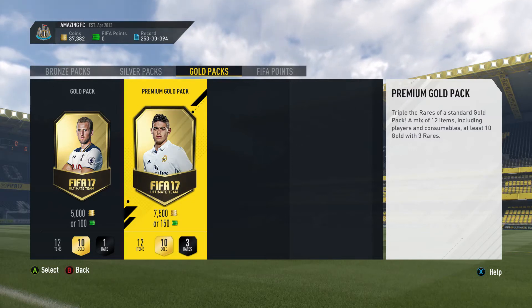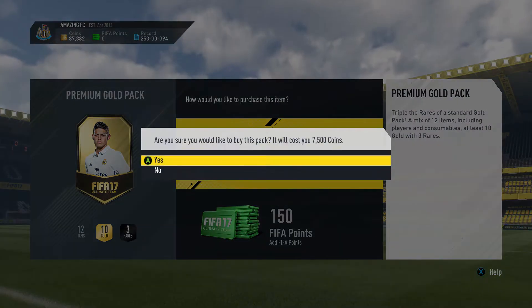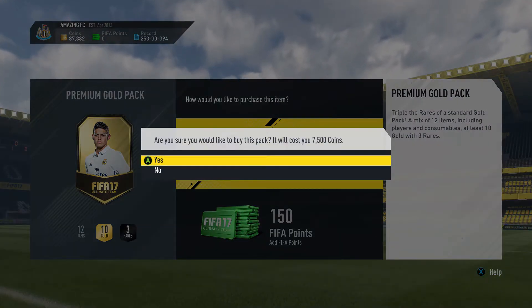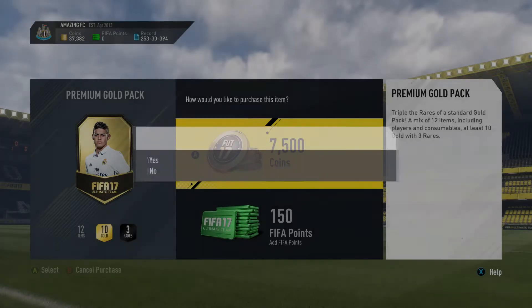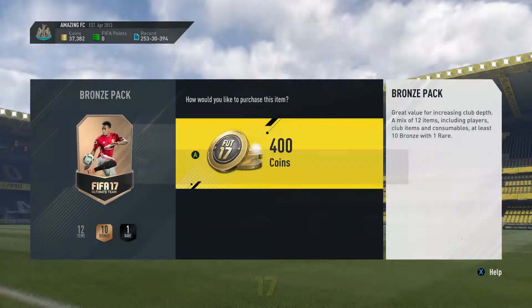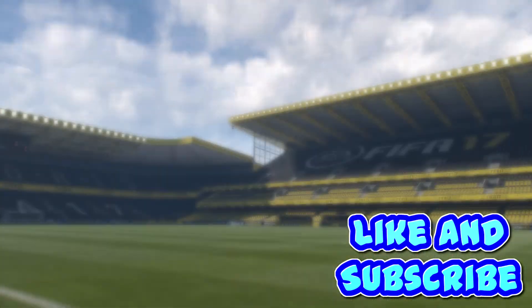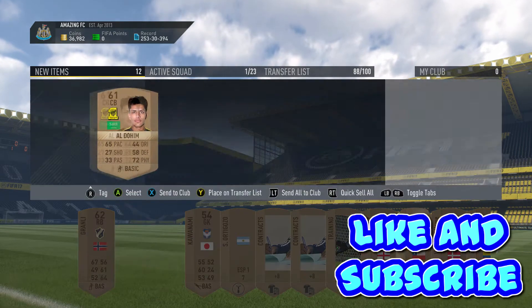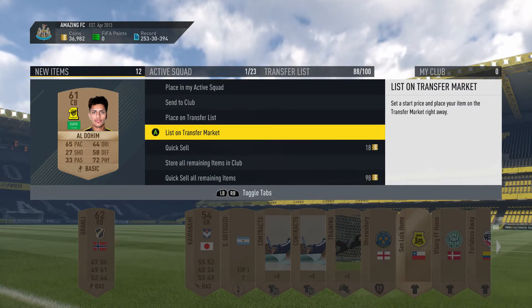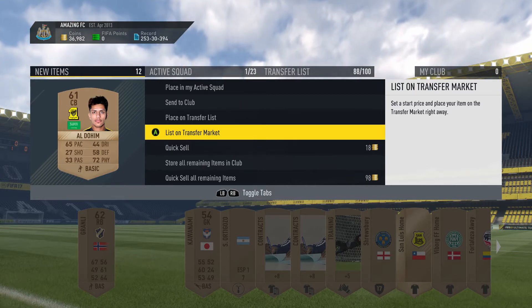In today's video I'm going to be showing you how you can make profit off packs. Gold packs are brilliant — just kidding. What you want to be doing is opening 400 coin bronze packs, this is how you make the profit. Quite a lot of you are going to be using this method anyway, but if you don't know it this video is going to be perfect for you.